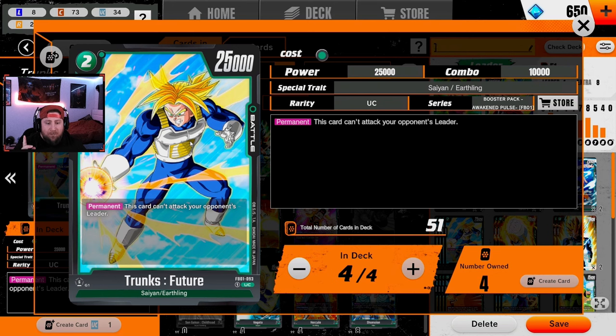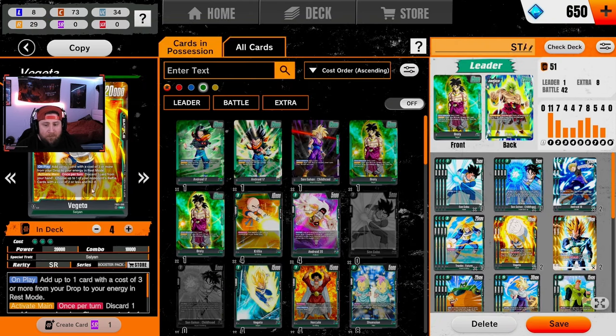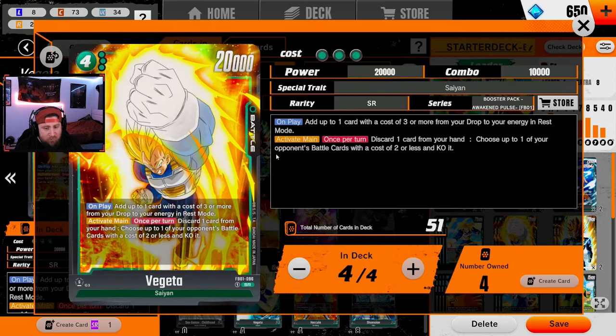I'm playing a full playset of Trunks Future at the two-slot. He has a 10k combo power, which is really nice, and the 25k base is just super good. He does have a restriction where we can't attack the leader, but that's okay. The main reason we're running four of these Trunks is to deal with Red and Orange — Orange drops four 20k cards and it's just a nightmare for Broly, so Trunks is really really good for this.